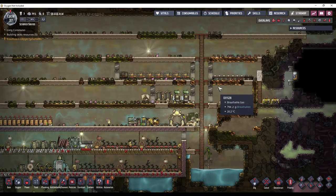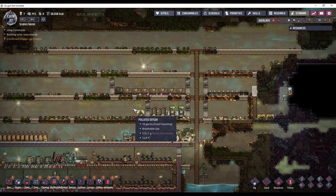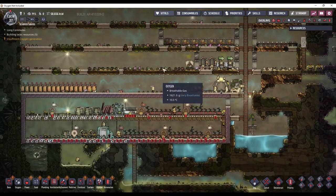There's a different way I want to go about disposing of the polluted water, because I can turn polluted water into polluted oxygen, and then turn the polluted oxygen into clean oxygen by just letting it evaporate.